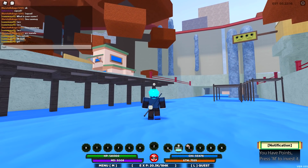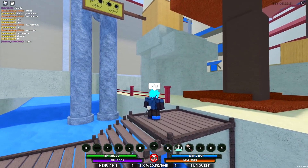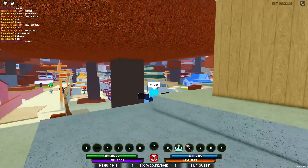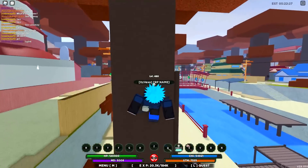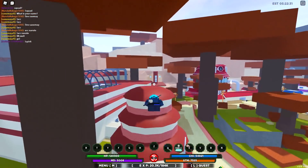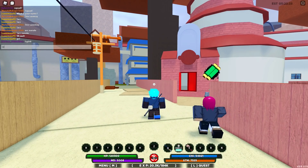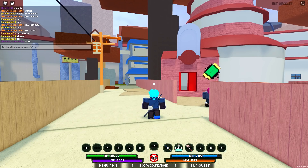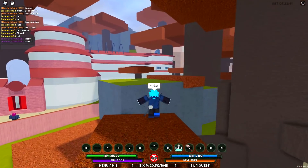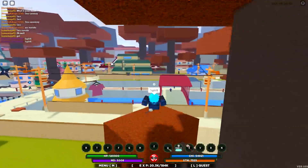Once you get a tailed beast and you do spirit, there's basically a new menu where you can change your tailed beast. A lot of you guys probably do not know what I'm talking about, but if you do have a tailed beast you'll probably know. If you basically go to the tailed beast menu by saying spirit, there's basically a brand new menu — you can basically edit your tailed beast much, much more better.